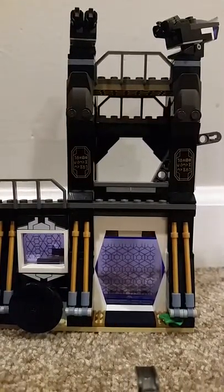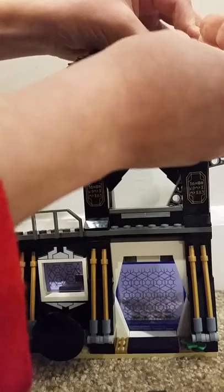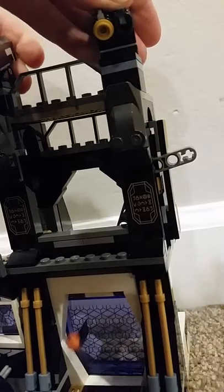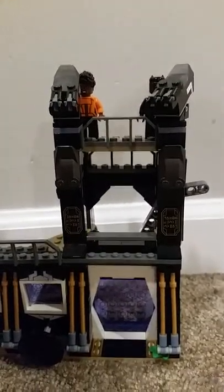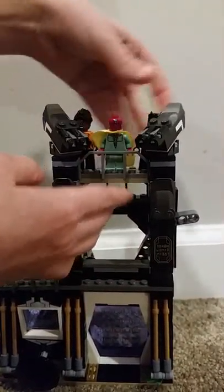There are some little darts here you can load in and shoot out. You can move it around and it's really easy to put it up and down. There's also a big base plate — when you're playing with the set you can put Black Panther, Shuri, and even Vision on it, though he wouldn't fit too well.